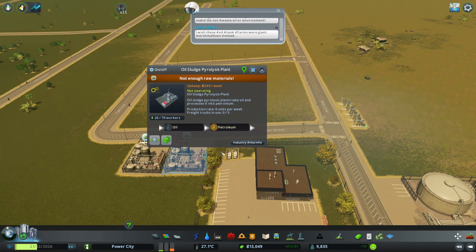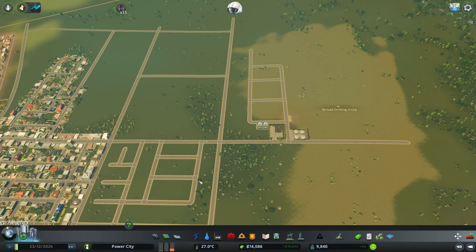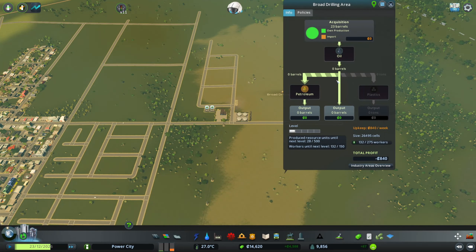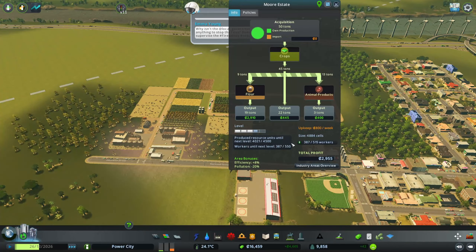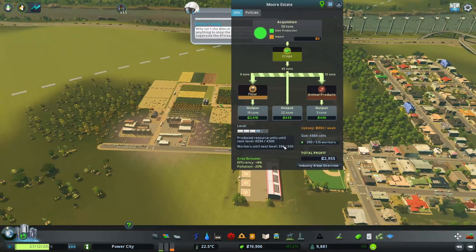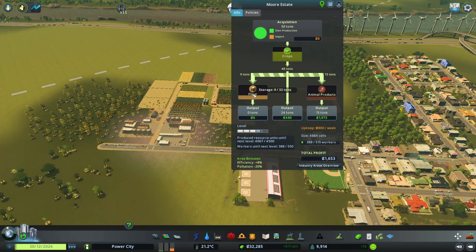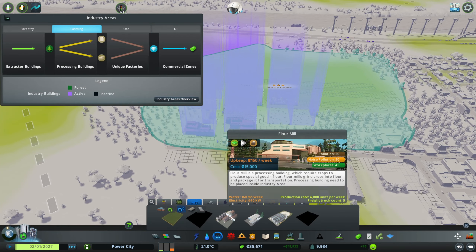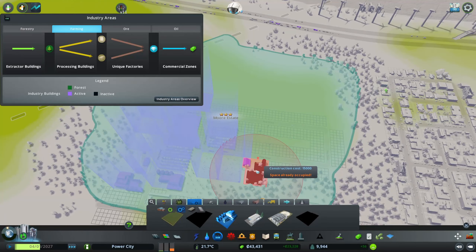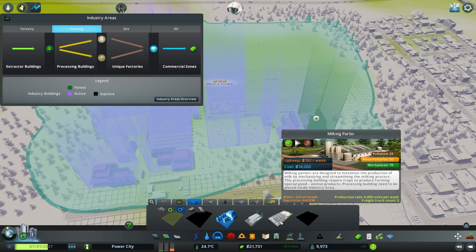These take oil and make it into petroleum. Once we start, we'll see some workers flow in and get our industry going. Next, let's go back and look at our farm — we almost have enough job availability. I think we should produce more flour, so let's do some more flour mills. We could also do a milking parlor.